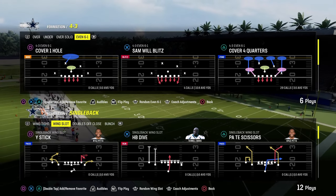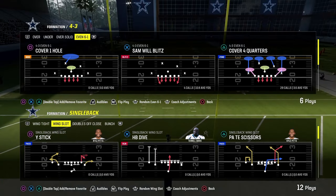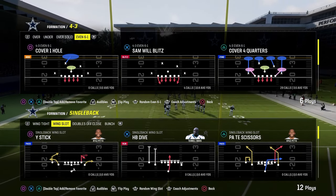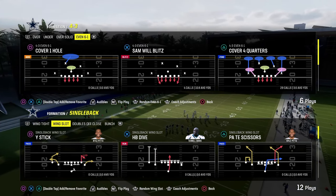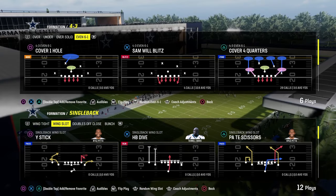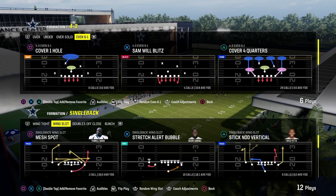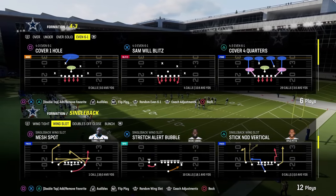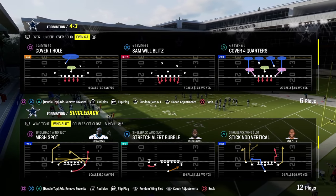Today's video, we're going to show you how to stop pretty much every meta run in Madden 24, at least from under center, so that you can have a really good defensive system. We're going to first start out with wing slot out of the Colts playbook and get into some other playbooks as well, going over a lot of different runs using really the same principle. The primary defense we're going to be utilizing when they go to an under center run set is the 4-3 even 6-1.